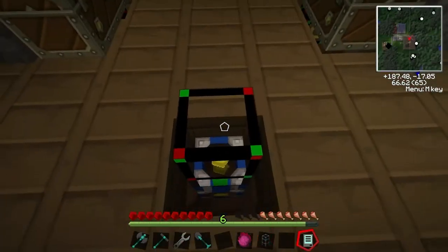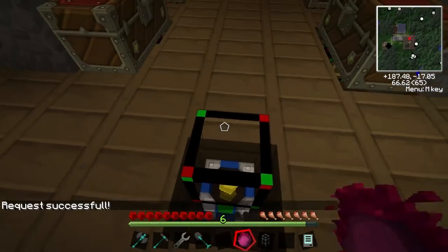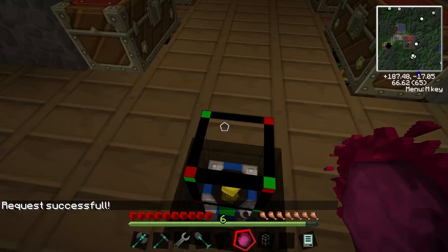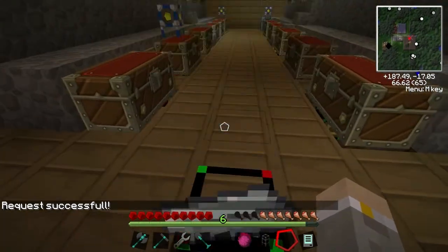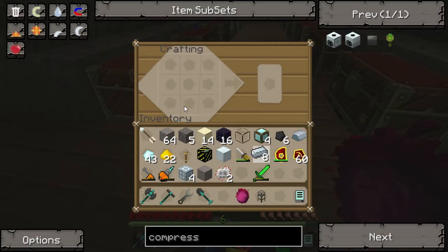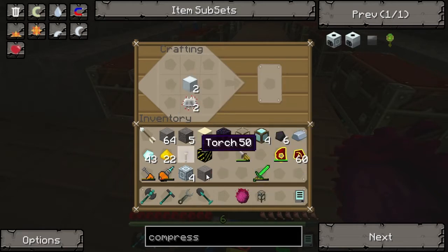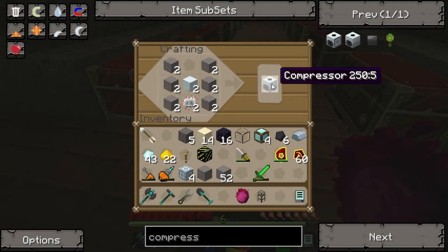I actually need seven more refined iron. Our dark matter furnace will handle that for us. Let's do something like this — that was TeamSpeak, sorry about that. Machine block. We can do this, this, this. Two of them. There we go, two compressors.